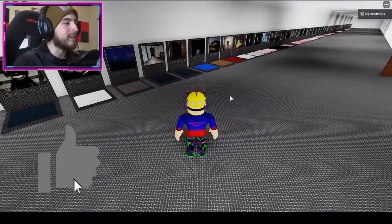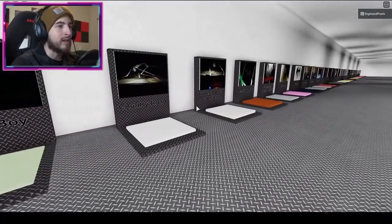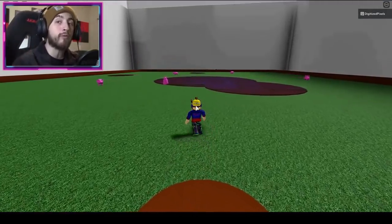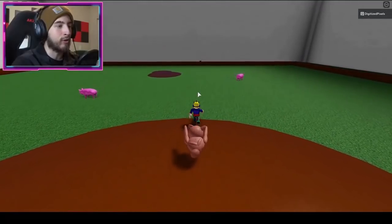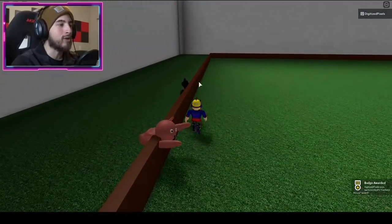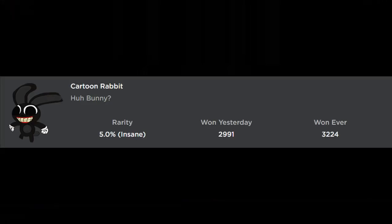The next badge is Ghost Pig. Go to the Ghost Pig map. Once you're here it'll be a little difficult because you will be chased by the pig. You can use a morph that helps you get to the other end of the map. Step on the pad and hopefully you can get it before you get oofed.